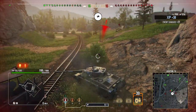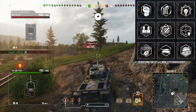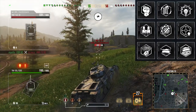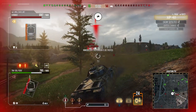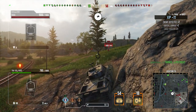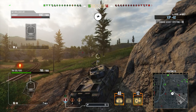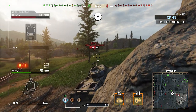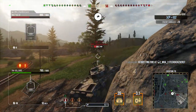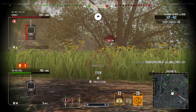On the TNH 105/1000 I run: Born Leader, Rapid Reload, Sixth Sense, Situational Awareness, Track Mechanic, Steady Aim, Snapshot, Running Gun, and Off-Road Driving. I run those perks the same as on all the Czech heavy line and a lot of heavy tanks generally. You want Off-Road Driving to help the mobility — to get up to that top speed. All the gun perks are to make the gun as good as possible.